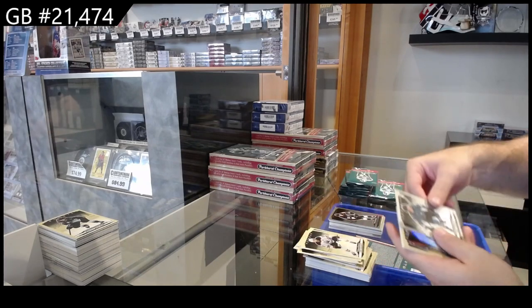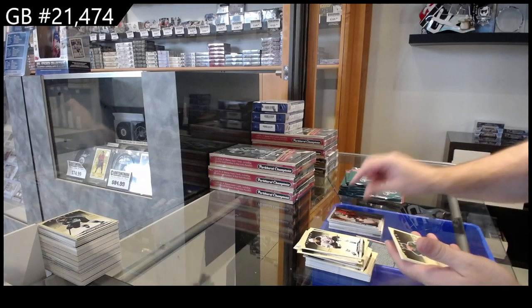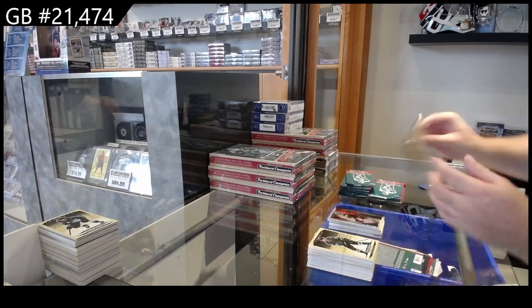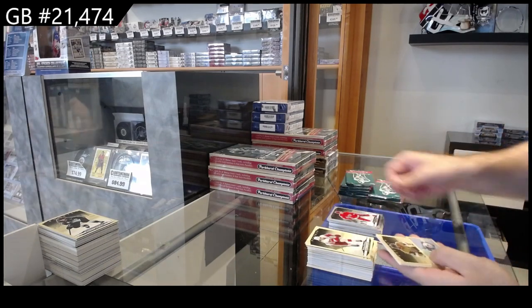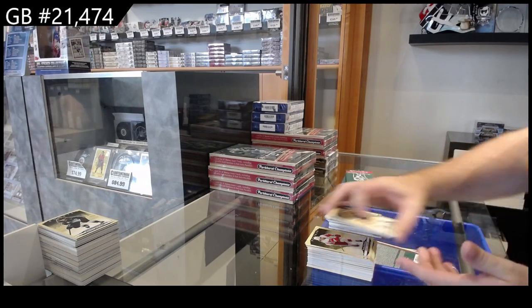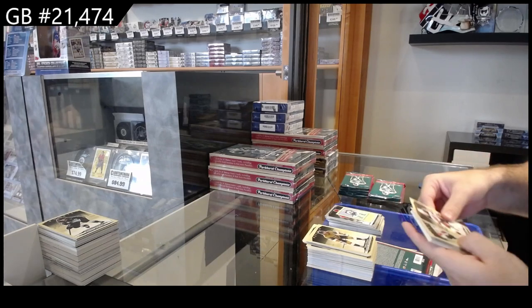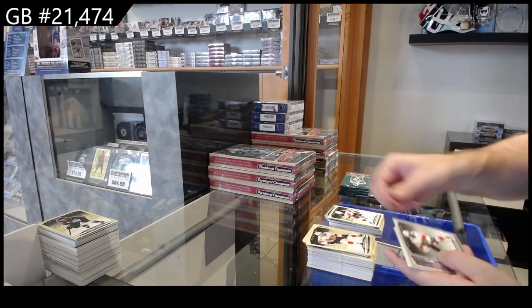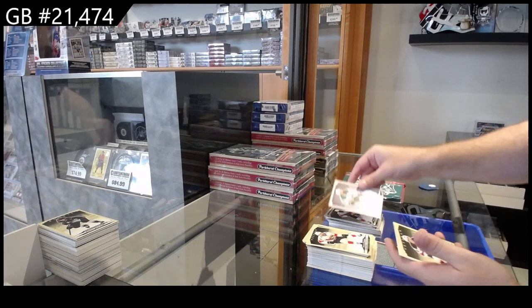Obviously patches and low-numbered are the hot cards, along with high-end autos. Silver of Timo Mayer for the Sharks, Tomorrow's Riches of Drysdale for the Ducks, silver of Suter for the Red Wings, and a Makar mini for the Avalanche. Rookie of Walsh for the Devils, silver of Duclair for Florida, color variant of Ben for Dallas.